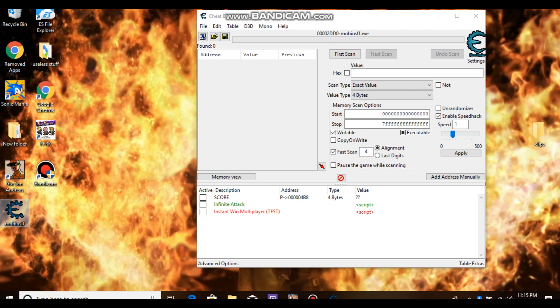It'll be a short link to support my channel, so I'm going to have that down in the description. But basically you would download this along with cheat engine, and what you have here is infinite attack, instant win multiplayer, and score.